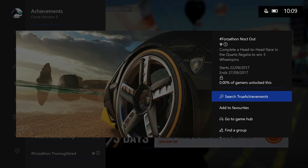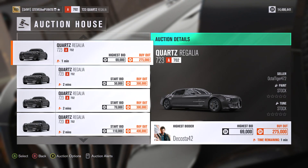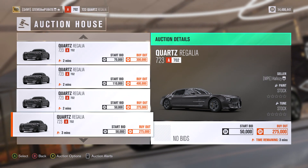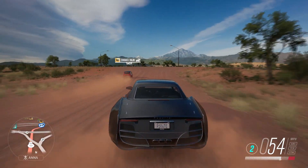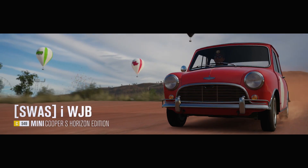Next we have Knocked Out. Complete a head-to-head race in the Quartz Regalia to win three wheel spins. You're going to need the Quartz Regalia, which was available during a previous Forzathon. If you don't own one, you can pick one up in the auction house — there are some on there now for buyouts of 275,000 right up to 400,000. To start a head-to-head, just pull up behind a driver and press X. You don't have to win, just complete the head-to-head and you'll bag those three wheel spins.